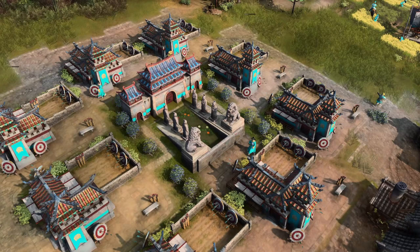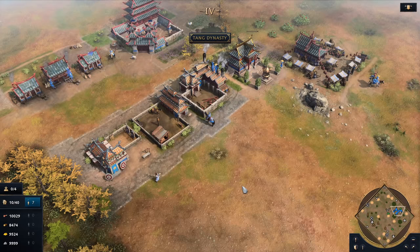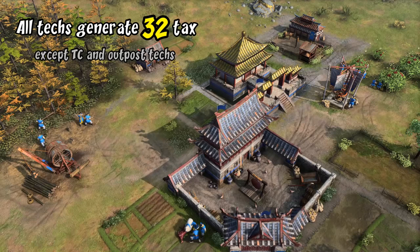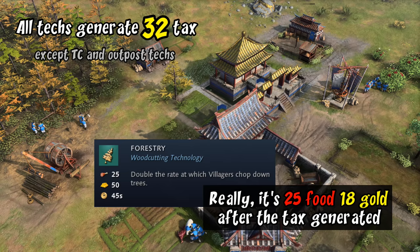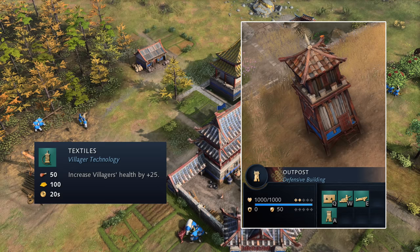Military buildings generate tax with every unit and tech they complete. It's a straightforward 4 gold for any unit you make at something other than the town center — yes, even including trade carts from the market. Technologies also generate tax, and it's a static 32 gold. That's a lot, especially early game when techs are relatively cheap. The forestry tech, for example, costs 25 food and 50 gold, but after collecting tax from the lumber camp its real cost is just 25 food and 18 gold. The only techs that don't give gold are town center and outpost upgrades.